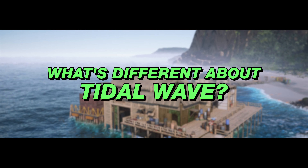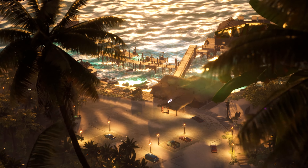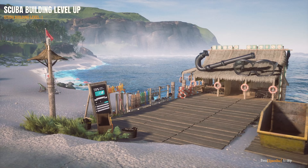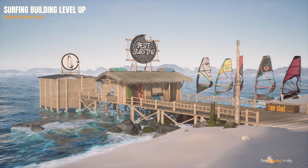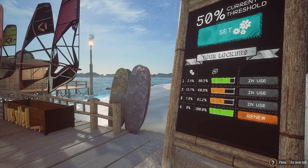We added many new features with the Tidal Wave DLC. The main one is of course the tropical island itself, which is for all the players to explore, but also new decorations, new buildings — for example the scuba and surfing equipment rental places. It allows customers to come and rent out the equipment and go out in the ocean to surf, but of course it comes with pros and cons, because you have to take care of the gear and make sure it's safe, because otherwise the customers could die.